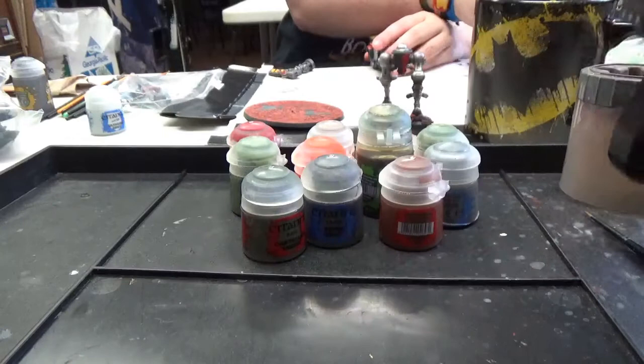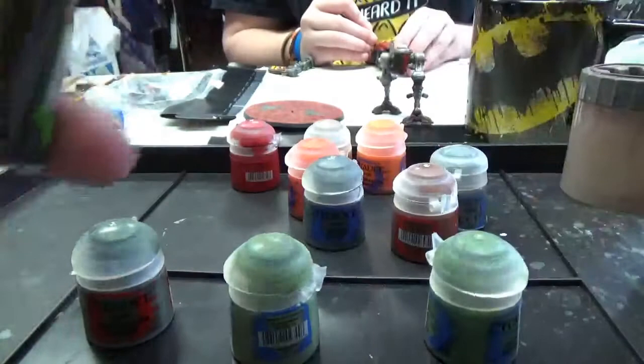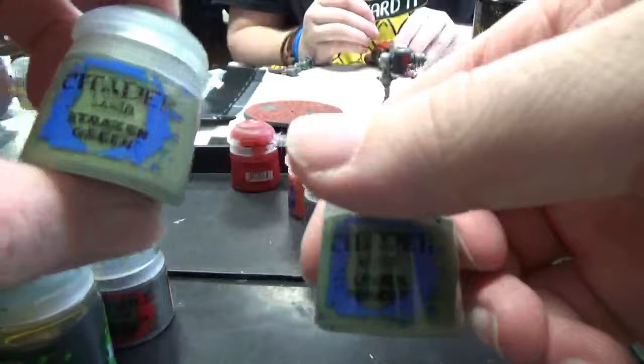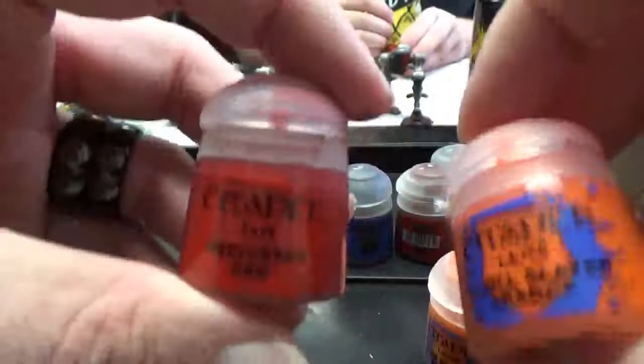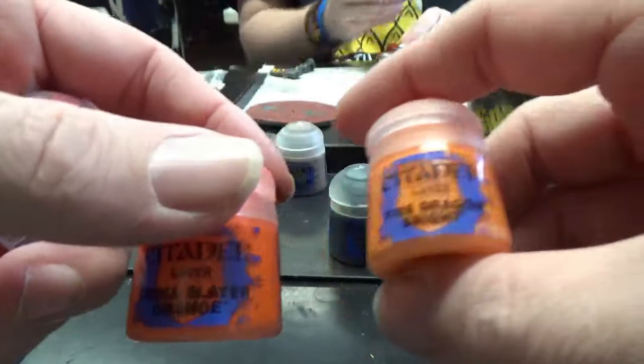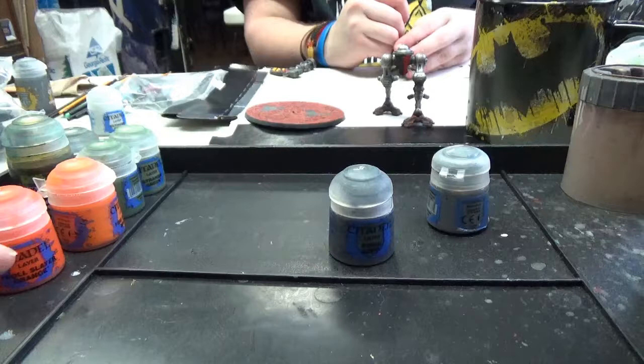I kind of got the palette that we're planning on working with today. The majority of the colors are going to be right here. We're going to use some Castellan Green as a base. We'll use some Athonian Camo Shade, which is a green ink to shade him all up. We'll use some Loren Forest and some Strachan Green as highlights. For his hands, we're going to go with an interesting kind of blood orange red, using a Mephiston Red base, Troll Slayer Orange, and then Fire Dragon Bright as another highlight. For the ropes, we'll use some Mournfang Brown and Baneblade Brown. We might throw in our ever popular Nuln Oil.